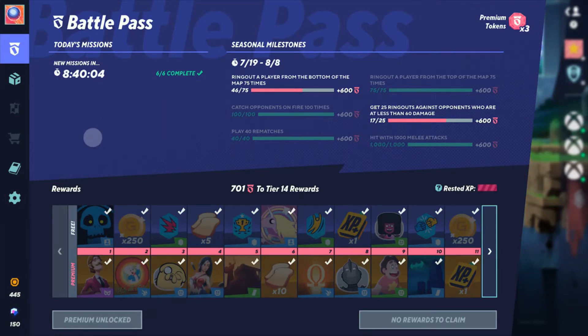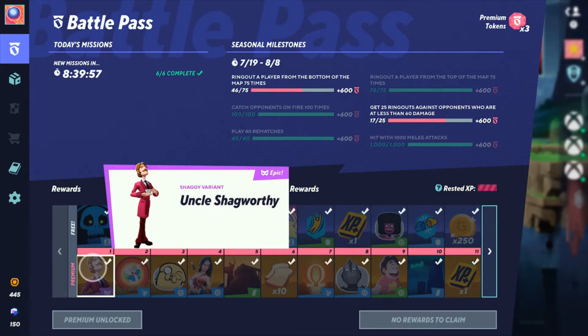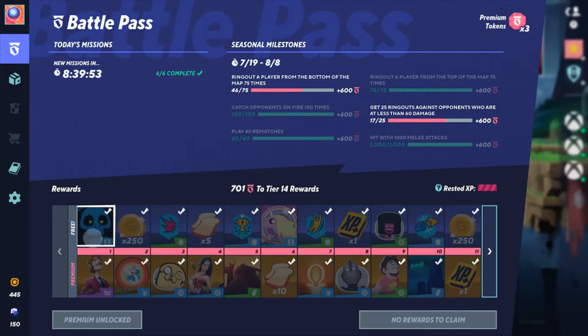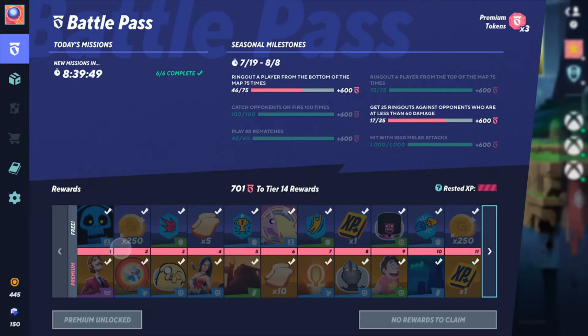The first reward we get is Space Kook, which is a reference to Scooby-Doo — pretty cool. We also get Uncle Shagsworth, a Shaggy variant, as an epic roadie, which is another Scooby-Doo reference.